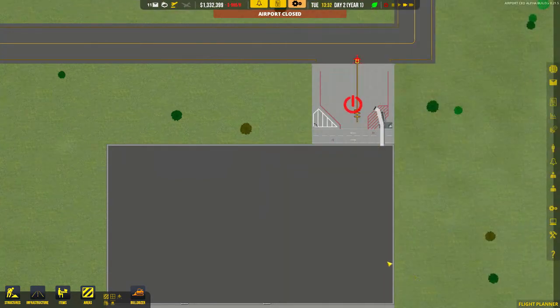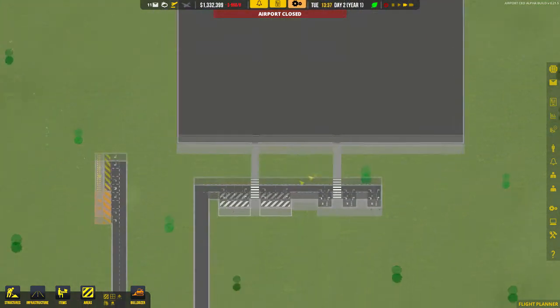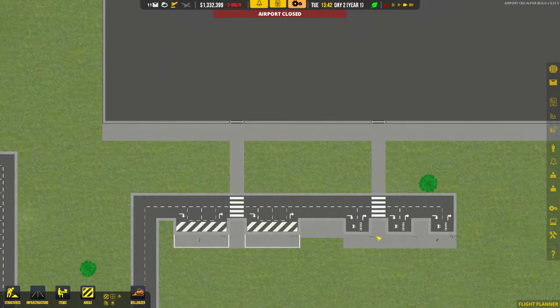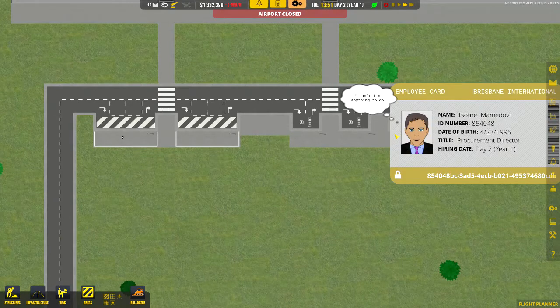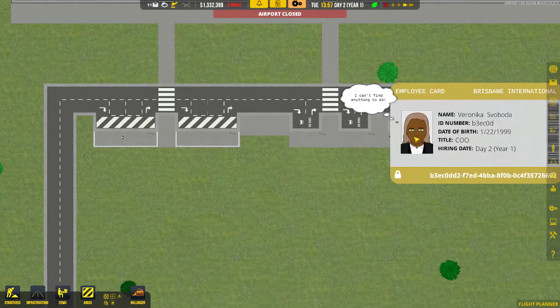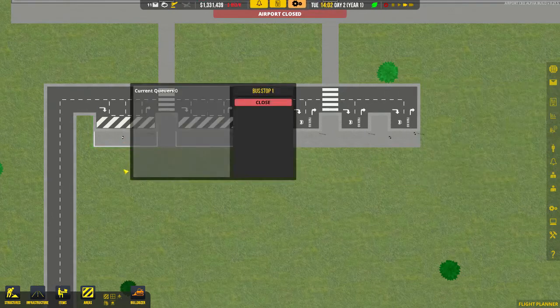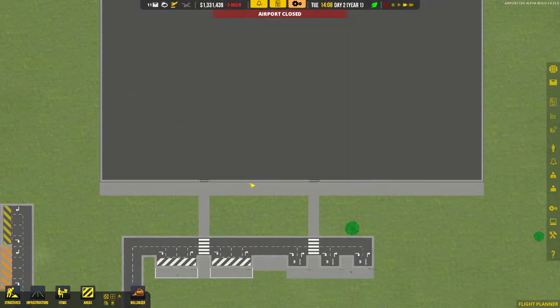Working concurrently, we now have the shell of our terminal and the bus stops and parking lots are free. As you can see there are a couple of people standing around doing nothing - that's your procurement director, your COO, and me. What we need to do is build them an office.